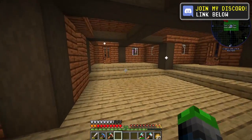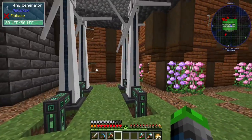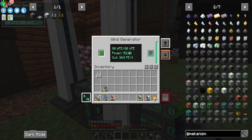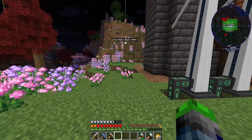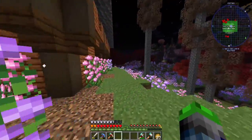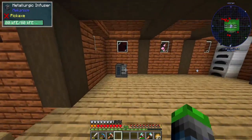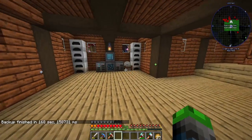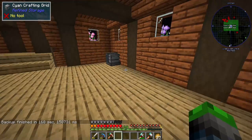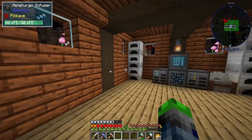We have a Mekanism machine we're tapping into today. I've added three more wind generators, each producing 52 FE per tick, so we're now at 208 FE per tick—plenty of power. I added some energy upgrades to the machine; if we process some redstone and iron, as you can see we're only using 2 FE per tick. Those energy upgrades are amazing.